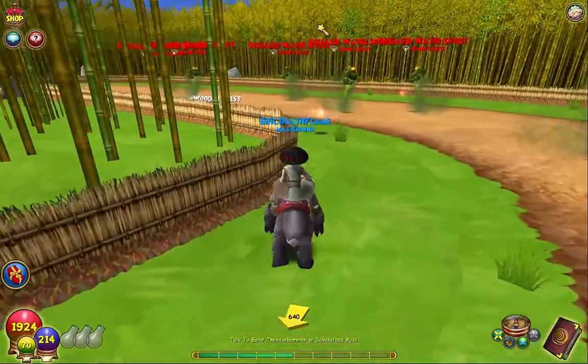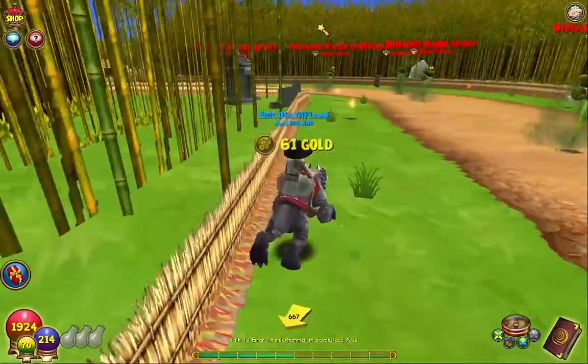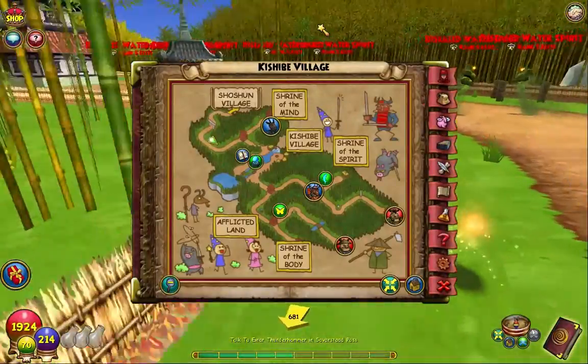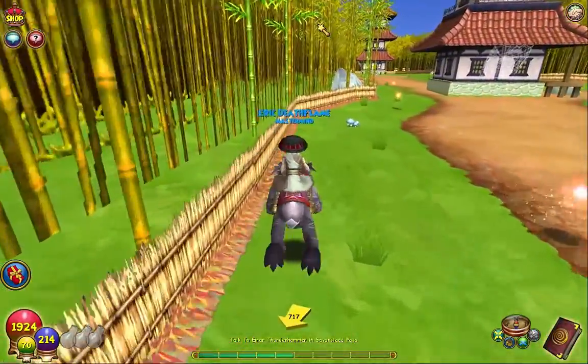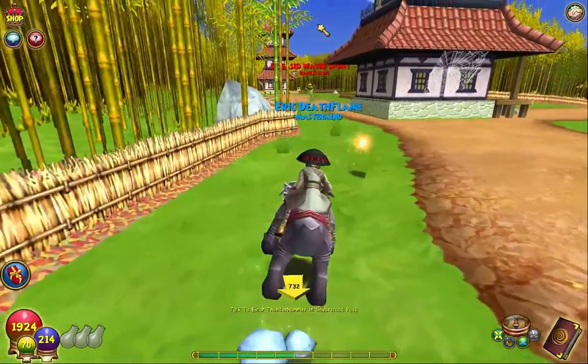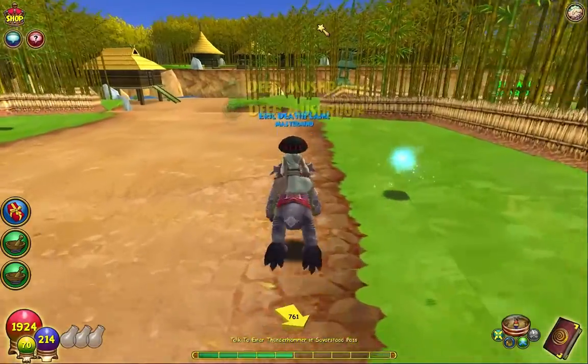Let me grab this wooden chest — 61 gold, that's decent. Go across here and there's a lot of reagents. It's always nice being in MooShu because there are always so many reagents; Grizzleheim also has a lot.